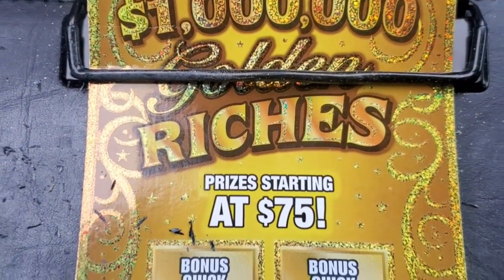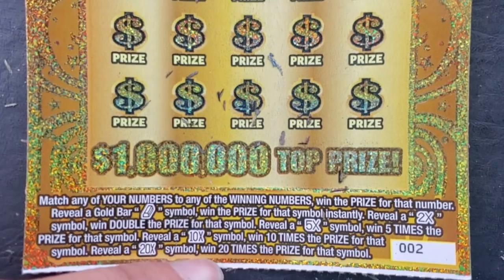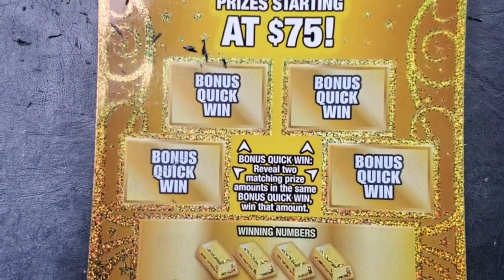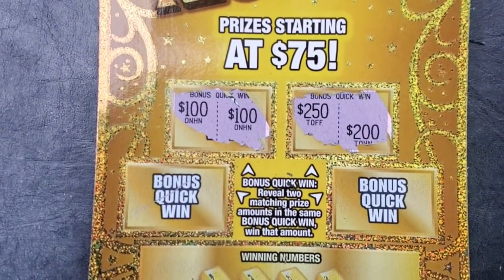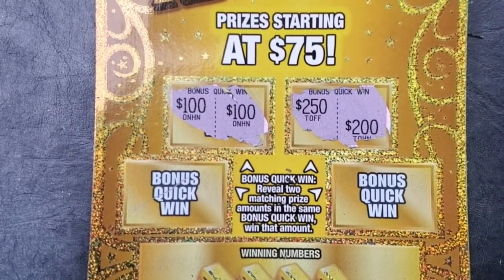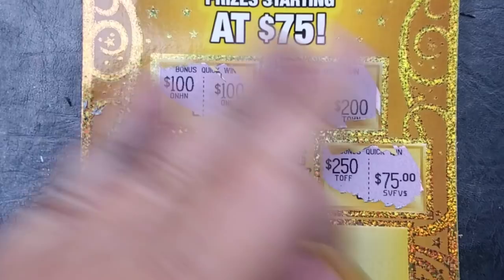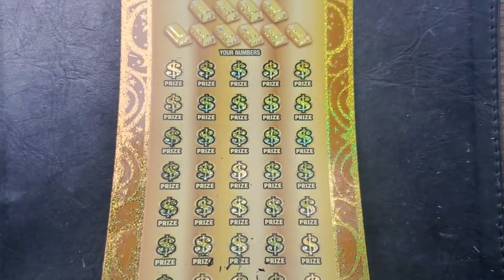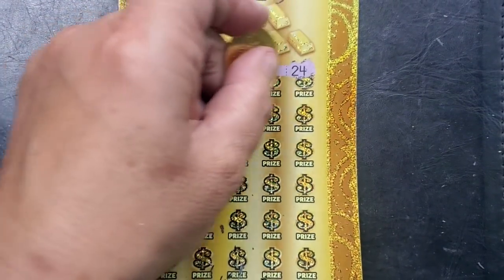Alright, it's going to come down to our big ticket here — Golden Riches, ticket number two. Looking for gold bars or a multiplier: 2x, 5x, 10x, or 20x. I need two matching prize amounts to win the bonus. Let's get our scratch on — come on Golden Riches! Hey! We got a win in the bonus! You know, this was a $90 session, so if nothing else I got my money back plus ten. This game wins well. Let's see if there's any symbol wins or if it's just the $100.